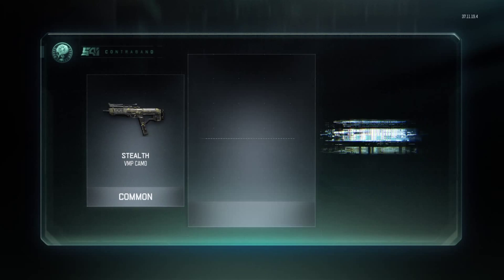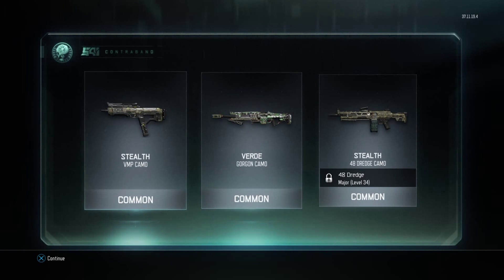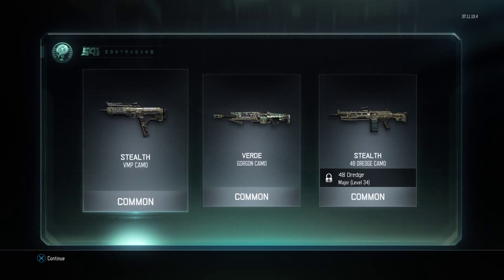Give me an epic — actually give me something good. Stealth camo. Okay, I've been using the VMP a lot so I'm going to check out this stealth camo. I don't care about the verde camo, that's lame.